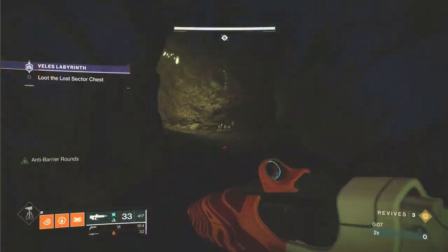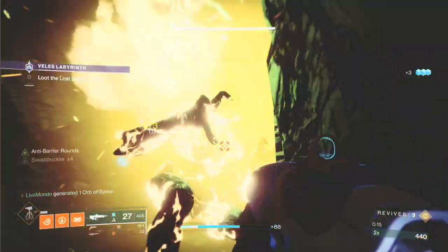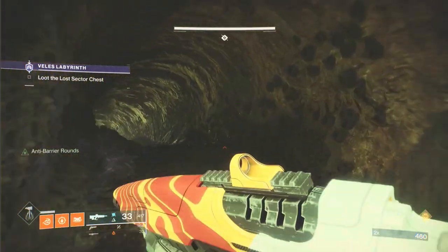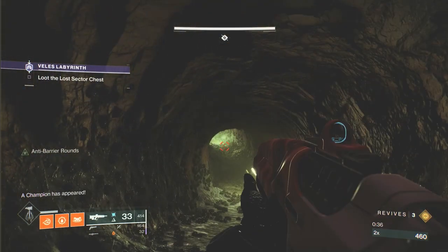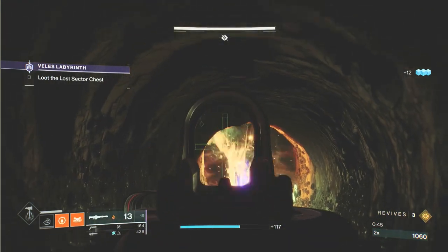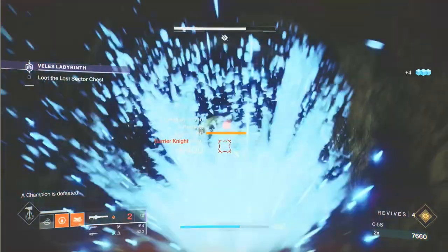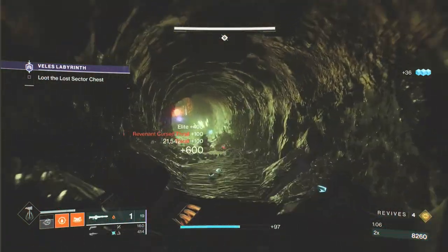When you get into the Labyrinth, just follow the route around. You'll get these first four thrall, and to get out of here just stay on the right-hand side, keep going right, until you come to this really long tunnel going all the way down. This is where you'll come up against your first champion. I didn't have too much trouble with it, just took a couple of attempts to work out exactly what to do. When you see an ad coming, throw your grenade, take out the first ad, give the champion a chance to come, get two shots in, break the shield, then use the Xenophage for splash damage kills and produce a Warmind cell.